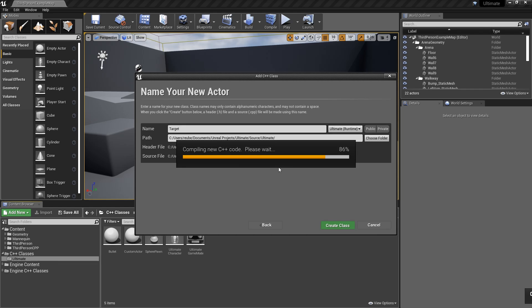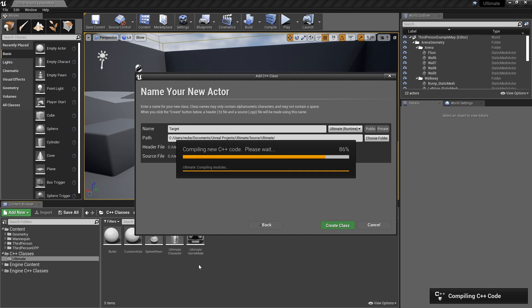We'll click Create Class and then we're going to make a game mode. The project we have right now already comes with a game mode by default — you can see it says Ultimate Game Mode. We could probably just keep that, but we do need to make a game state because it does not come with a game state by default, so we'll add one of those as well.